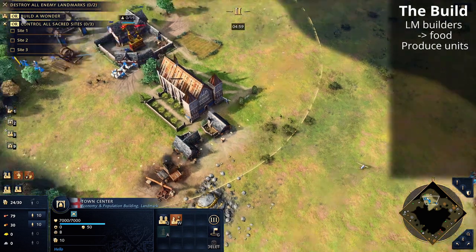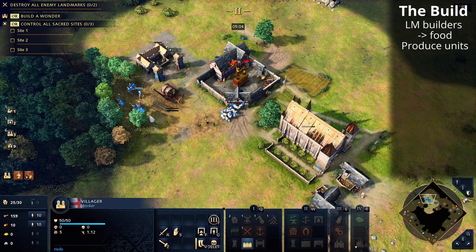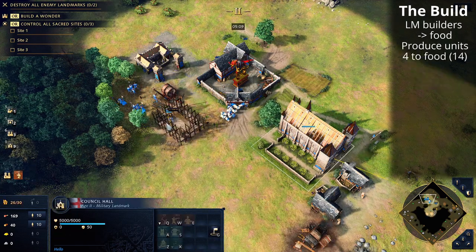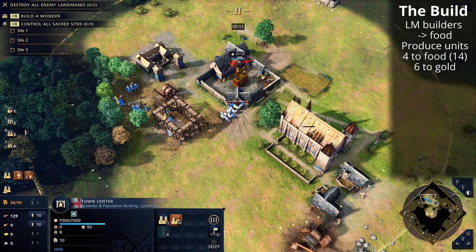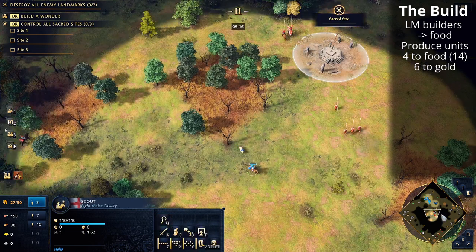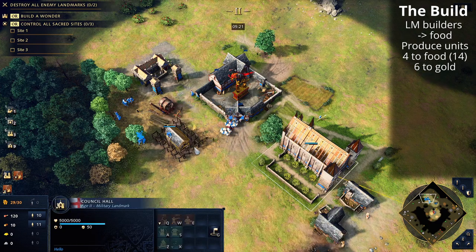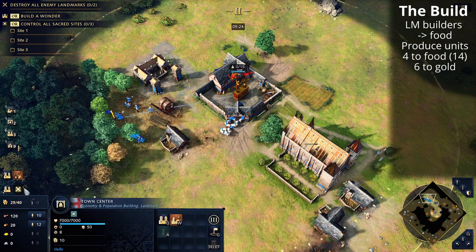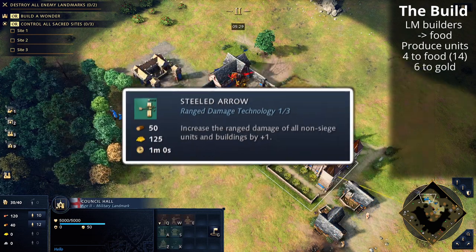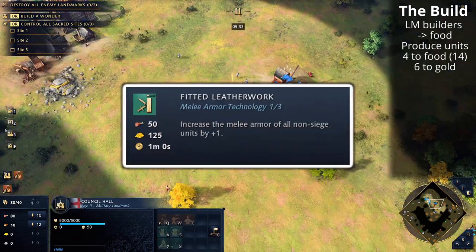Continue rallying to wood to reach 14 villagers on wood, then rally to food to reach 14 on food as well. After that, get the next 6 villagers on gold to afford upgrades — eco or blacksmith depending on the game. I'd generally get Steeled Arrow for Longbowmen and possibly the armor upgrade given threats like French Royal Knights or horsemen from other civilizations.